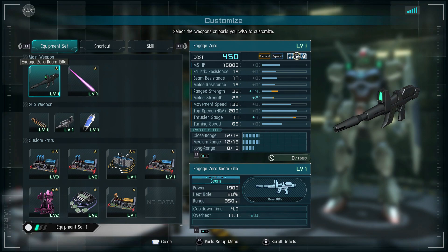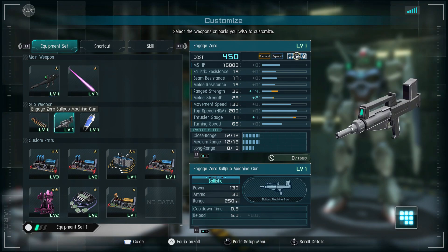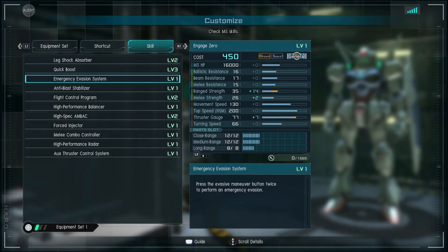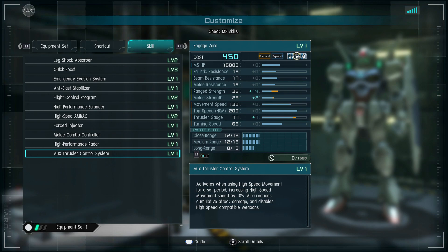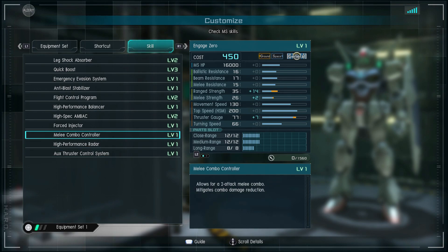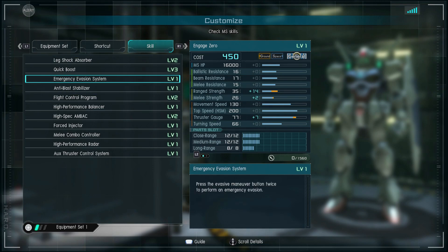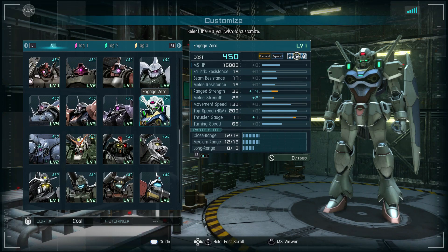Let's see the skills and weapons — so you've got the rifle, and it's got its own machine gun. Something interesting: Common Controller One. What is this? It activates when using high-speed movement for a set period, increasing high-speed movement speed by 10%. And it's got a dodge.